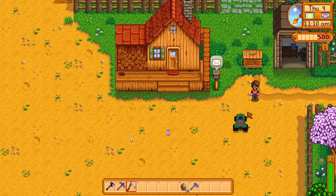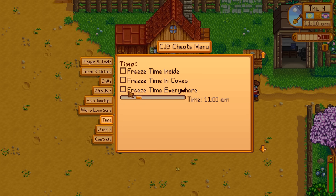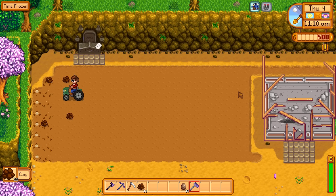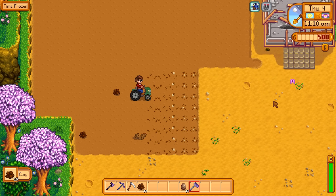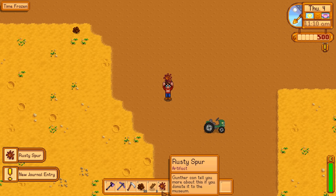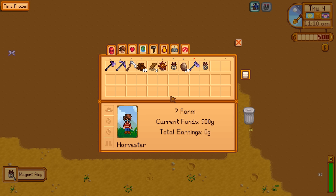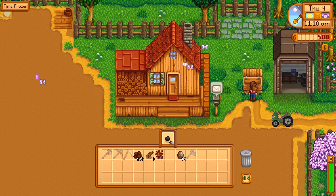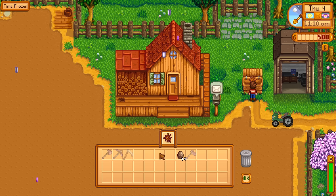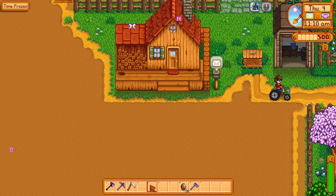Before we leave the farm, we're going to hoe it all up. But before we do that, we're going to freeze time so it doesn't get dark. The only thing we're going to get from hoeing up the farm is clay, but clay is still worth something. Unfortunately, these artifact spots are going to have to be manually hoed, but they will give me artifacts. I also need to add two more magnet rings for extra suck power. We did manage to get 112 clays, so that's actually some value.